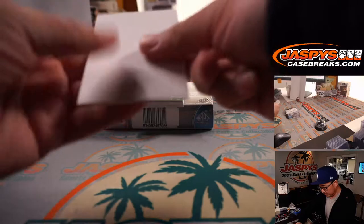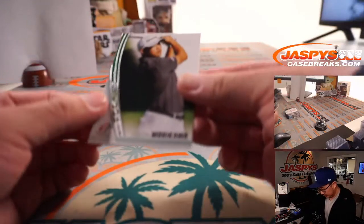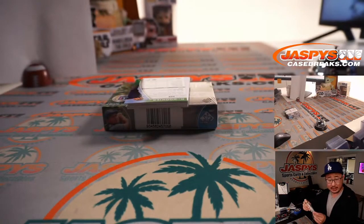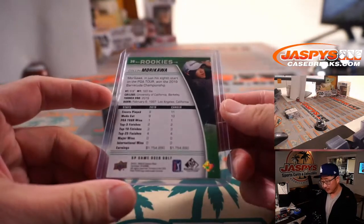Let's use this blank card to hide some of the hits. We got rookies — Colin Morikawa. That's pretty nice, he's pretty good. Where is he? He's even, tied for 14th. Just day two. Nice rookie card.